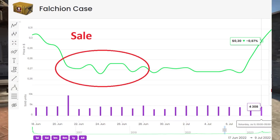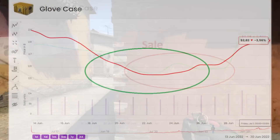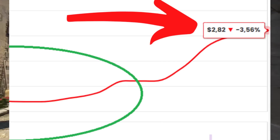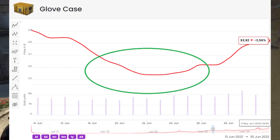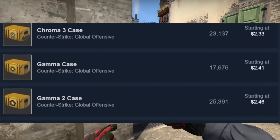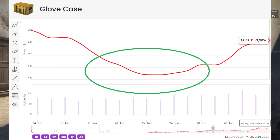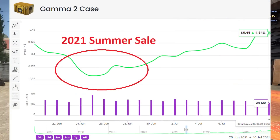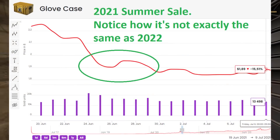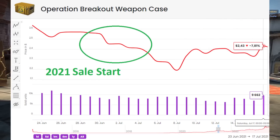However, once again, a lot of these cases were significantly cheaper. If we want to look at something on the more expensive side, that's the glove case. The glove case was sitting at about $2.70, dropping down to almost $2.50. Look at the price point now — that's the price point we're sitting at for all the Chroma cases, pretty much all the Spectrum cases, all of those rarer cases like the Yamas 2. I wouldn't say they're going to replicate every single trend to a tee, because higher prices lead to reduced liquidity, which could lead to a smaller dip or a faster rebound.